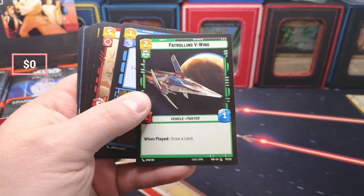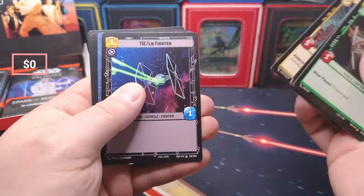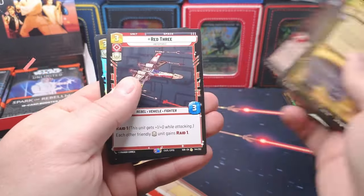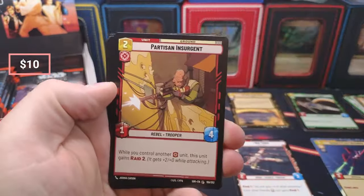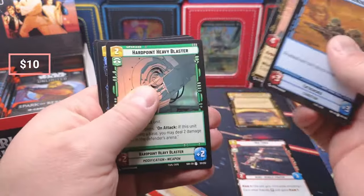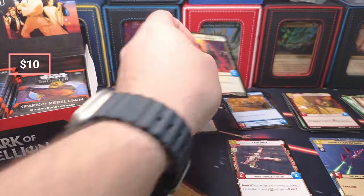Okay, administrator's moment. What do we got? Ruthless and a Red Three coming in — very nice. Red Three is a couple bucks, I'll have those thrown up on the screen. What do we got here? Entrenched, Foskdel Miko, and a Smuggler.